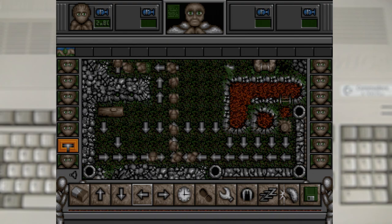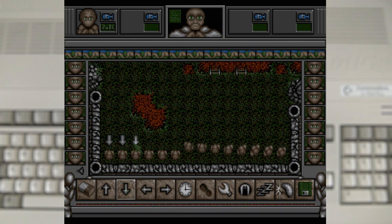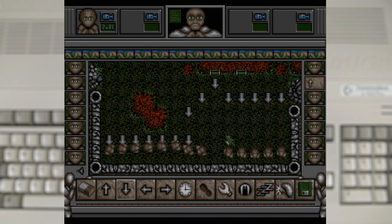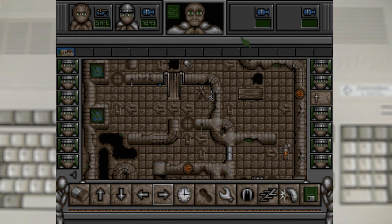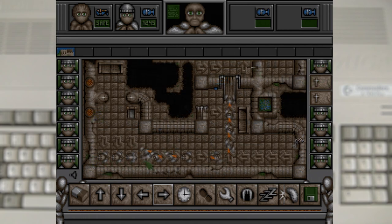The scariest part of any level is the very start, where you have to quickly identify any hazards in the starting area and direct your keepers away from them. Once that's done the game becomes a far more leisurely affair. This is helped by the fact the game is grid-based and only one soldier can be in a square, so there's no guesswork as to where you've got to place the icons — you can lay out your entire plan before sending a single keeper to follow it. If two soldiers do try to enter a square, one of them will turn around and go in the opposite direction. Thankfully there's the delay timer, which can be useful for trying to set the flow.